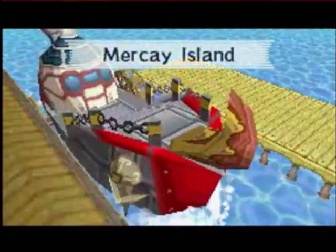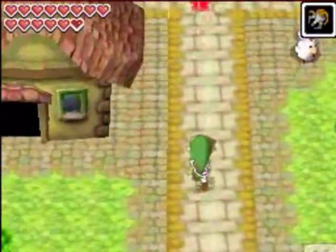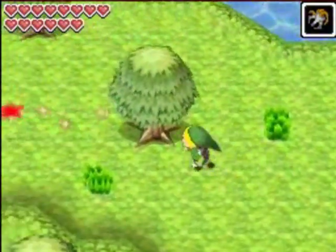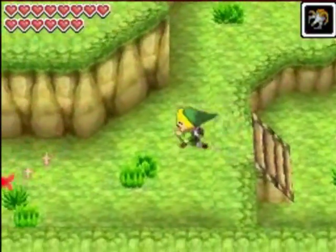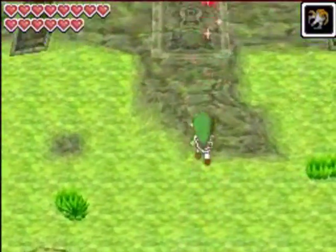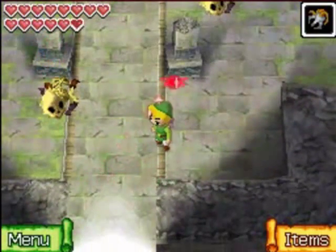Now we're at Markay Island, and guess what we have to do again? We're going to the Temple of the Ocean King again for the fifth or sixth time now — and that was sarcasm, by the way. Just head along here, hop into the Temple of the Ocean King, and we're going to end things off now. Next time we're going to be heading through this temple again. See you guys then.